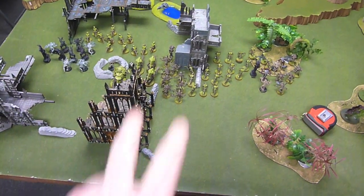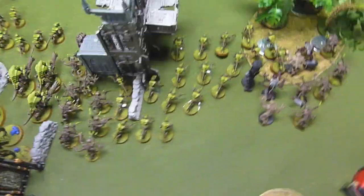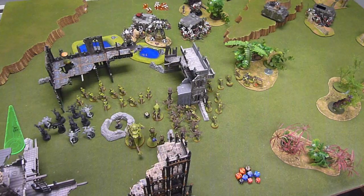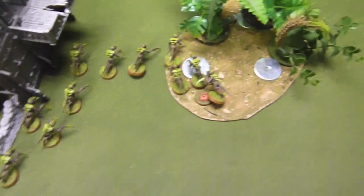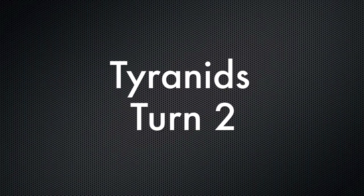I pretty much just moved everything up and spawned a big squad of Termagants. My Hive Guard shot off both arms of the Dreadknight but didn't do any other damage — so he's pretty much neutered, which is alright. Everything else moved up to grab cover and hide from the onslaught. In the Grey Knights shooting phase, they did plenty of damage: I lost 2 Hive Guard, a good chunk of my Hormagaunts, and all of the Genestealers in one squad, making me roll tons of 4+ cover saves. I'm still pretty hardy though.